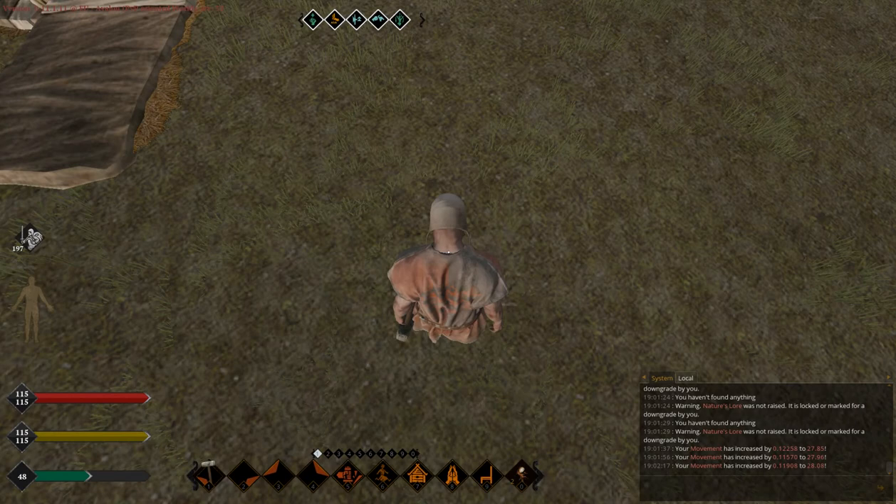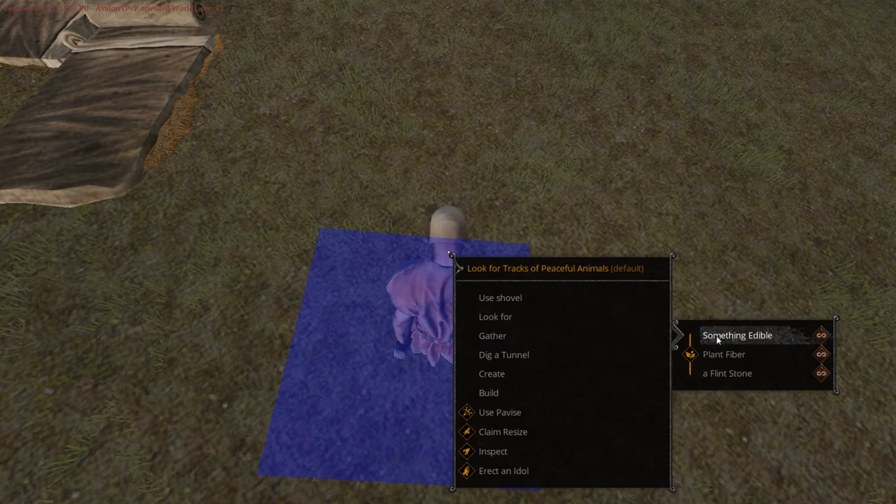You can get wheat by gathering wild plants. Taproots are obtained simply by getting something edible from almost any soil.